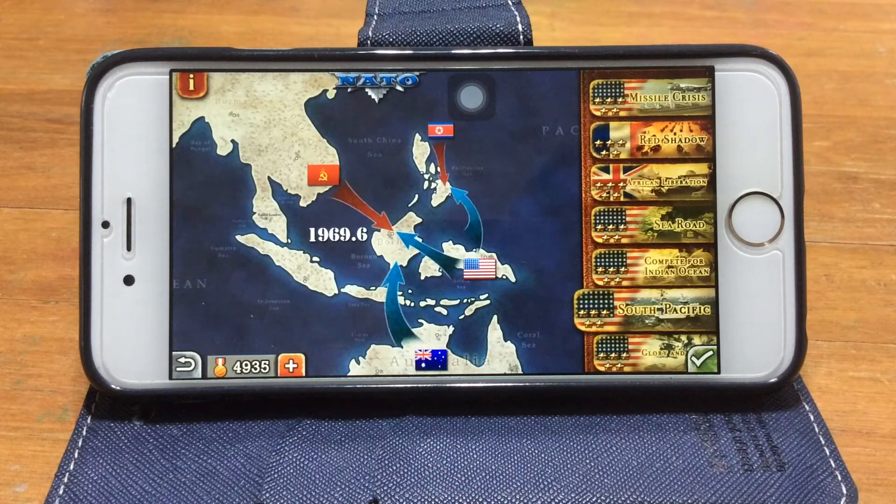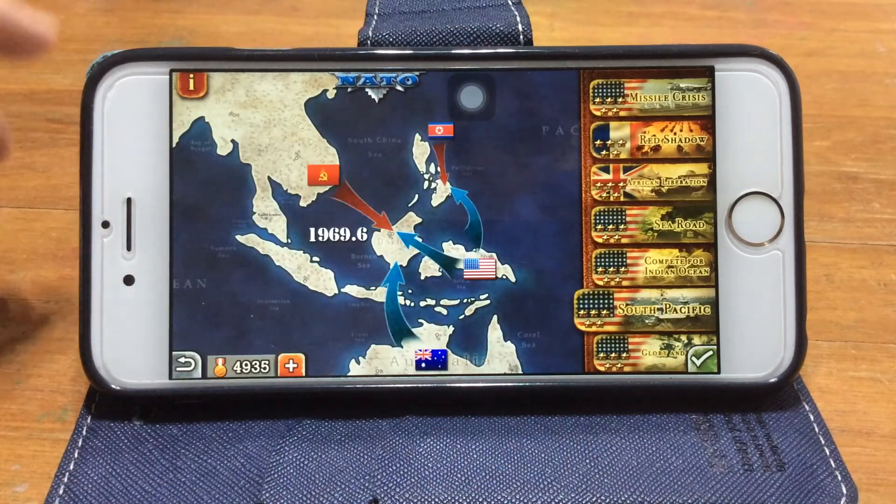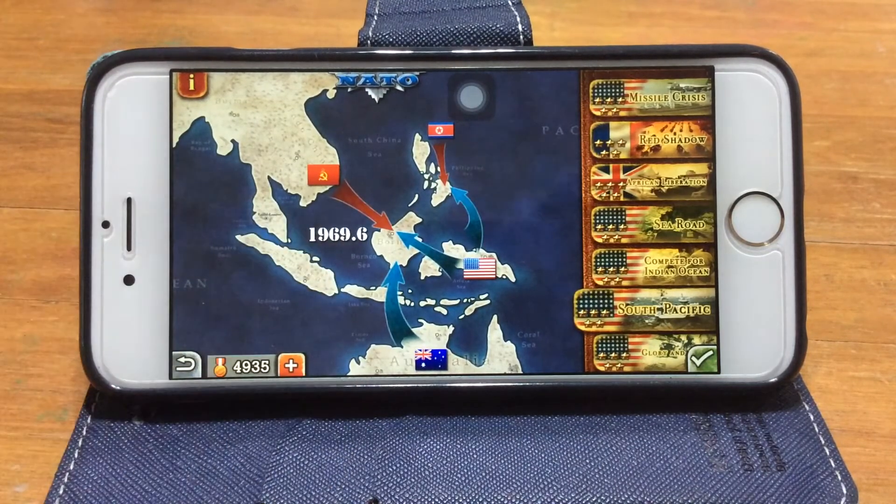South Pacific is relatively easy, or hard depending on the situation. We start off at Hawaii and we want to capture the Philippines first, as it provides more income. By that time the Soviets would have captured Sumatra from Nimitz — Sumatra being this island right here.